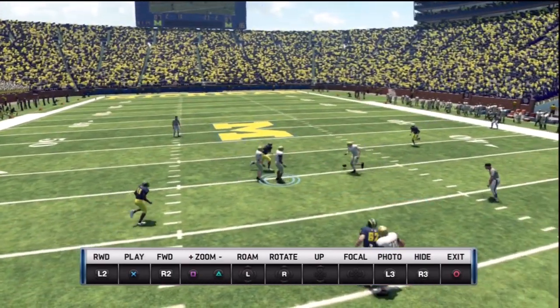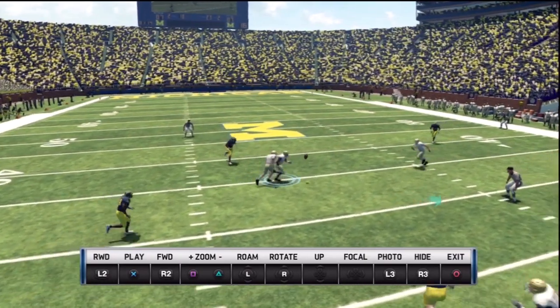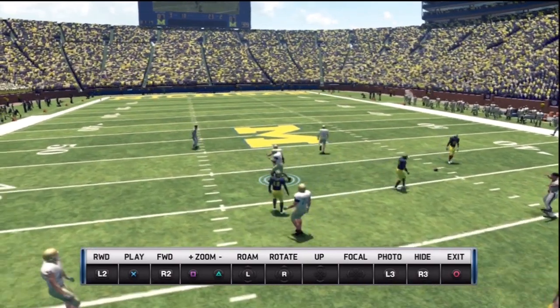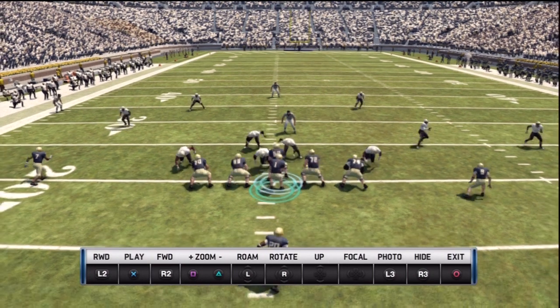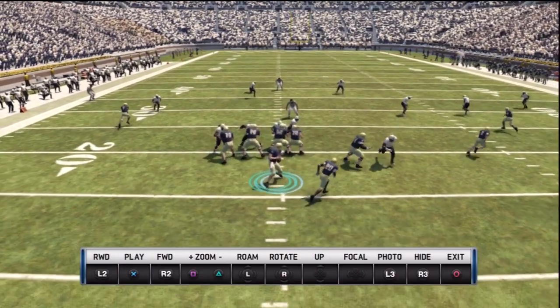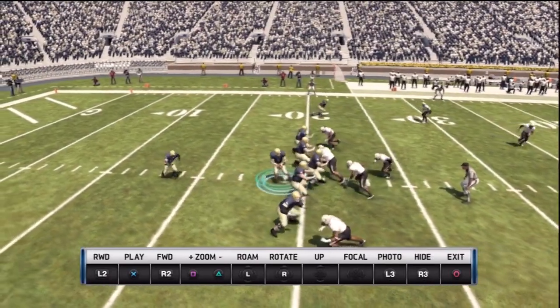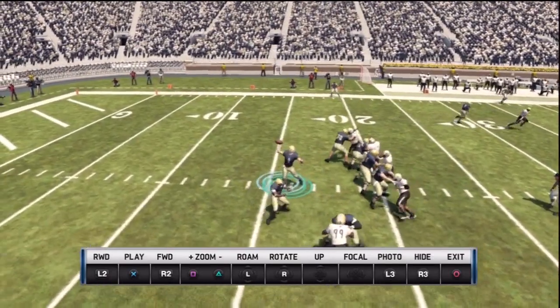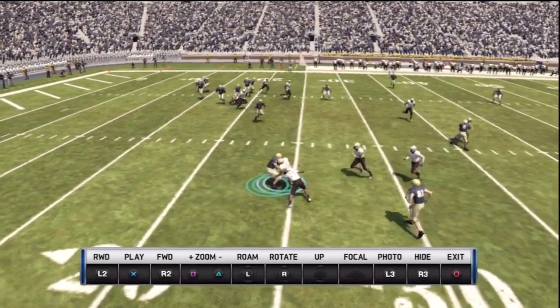That's just me not being fully used to the passing controls yet — I beam my receiver right in the back. And here is pinch protection: I see an A-gap blitz look, so I line audible to pinch protect. The back is in to block, and I just throw a quick hitter to the flat and get four or five yards. That's a heck of a lot better than having your quarterback eating turf. It's all about reading what you're seeing pre-snap.